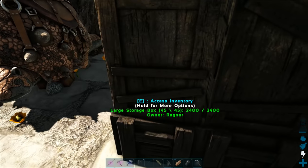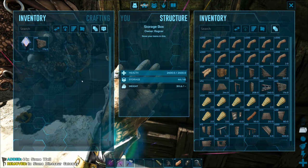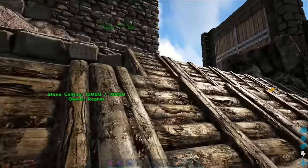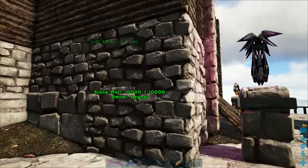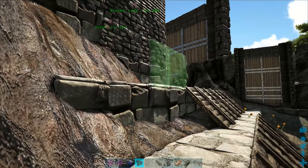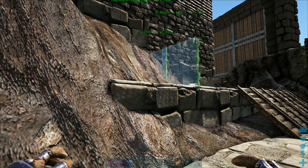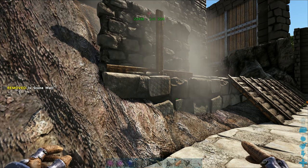We gotta get something right. Walls, walls, walls, walls, walls! So we're gonna do the same thing - we'll have a layer of stone going around and then wood on top, just so it all kind of fits. And I think we decided we're gonna go here.